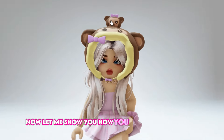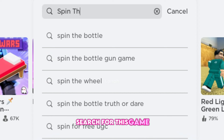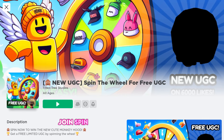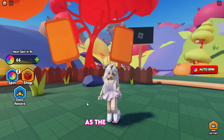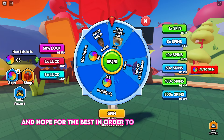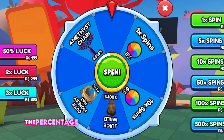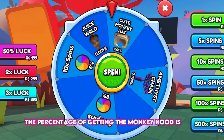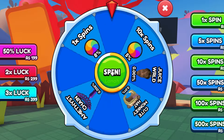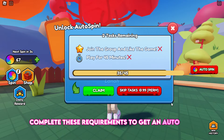Now let me show you how you can obtain this cute monkey hood — it's really adorable. Search for and join Spin the Wheel for Free UGC. As the title says, you must spin the wheel and hope for the best in order to receive the free UGC, and you will receive a free spin every minute. The percentage of getting the monkey hood is 0.01%, so this will definitely take time. You can also complete the listed requirements to get an auto spin.